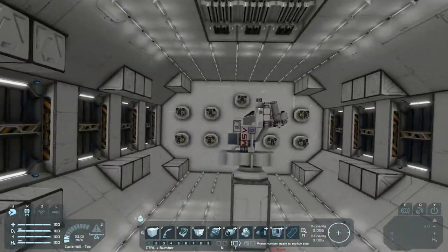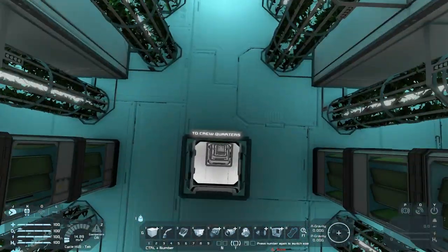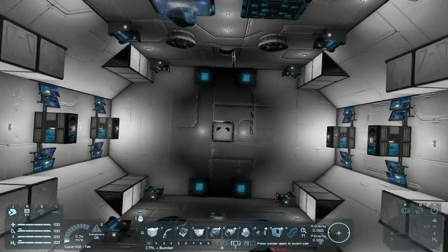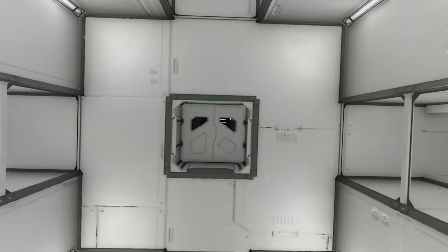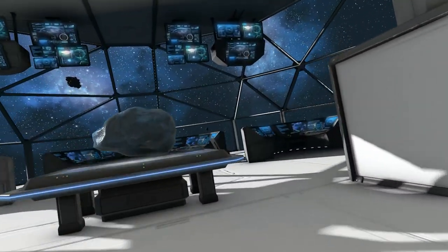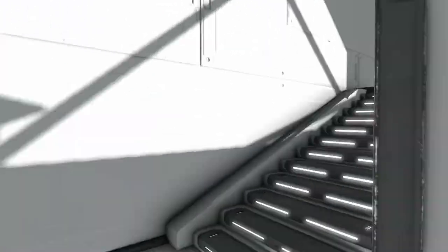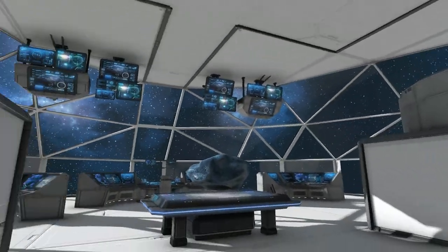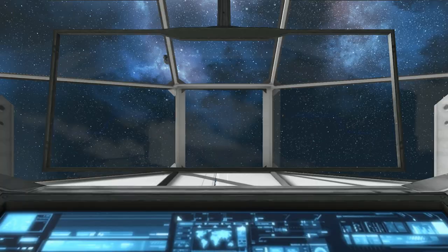We've got some cargo containers, an arc furnace, and batteries which are the source of power for the ship. Overall it's a very interesting design — not really your typical stylized sci-fi build. It has more of a 'how we would probably build it within the next decade or so' type design. I like the bridge from the screenshots — it's a nice blend of sci-fi functionality and current design style.